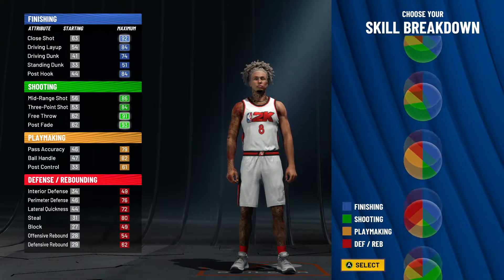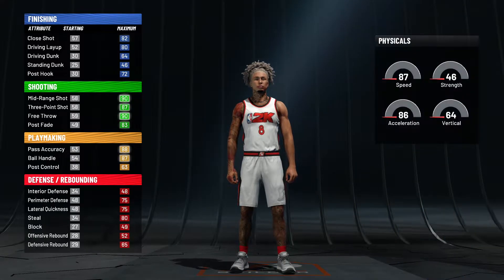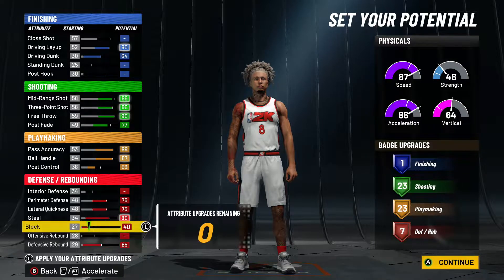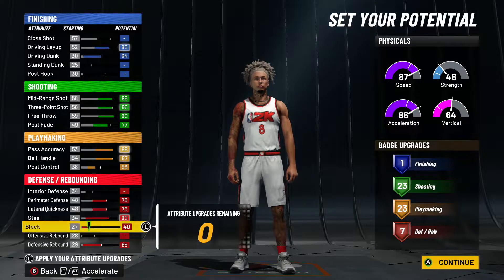PG position, we're gonna go with the balance between shooting and playmaking. Choose whatever physical you want and then the rest can go right here — we got 123, 23, and 7. That's a lot of shooting on a playmaker build.